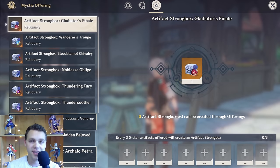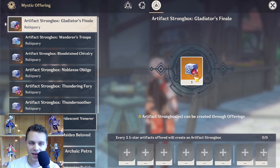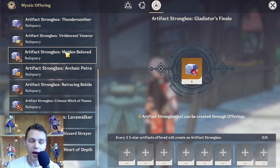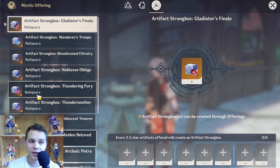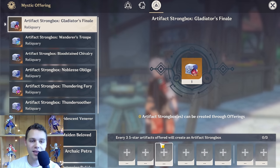I want to talk about a couple of misconceptions about the Strongbox. Some people say that it's a scam. Artifact XP is hard to come by and very valuable, so if you need to use some five-star artifacts as XP, that's acceptable. However, eventually you'll get to a point — when your first round of characters is getting done, or if you're patient enough — where you'll have more XP than you have good artifacts. Those five-star artifacts are worth much more as a trade: essentially exchanging three useless artifacts for a new chance at a good one. It's really, really good.